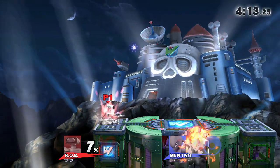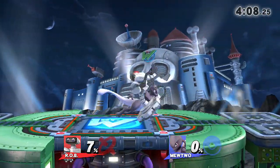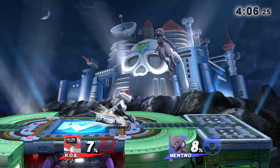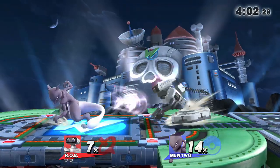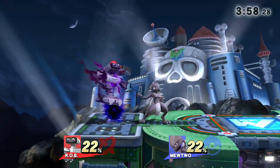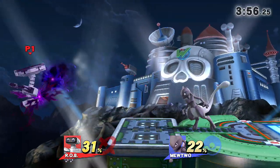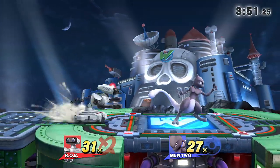The neutral special laser's strength is indicated by the light on top, just like in Brawl. It's useful as a kill option, though not as much as it was in Brawl. Both the gyro and the laser don't have the kill power they had in Brawl, but they're much better for dealing damage this time around.